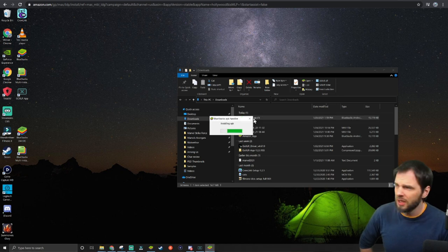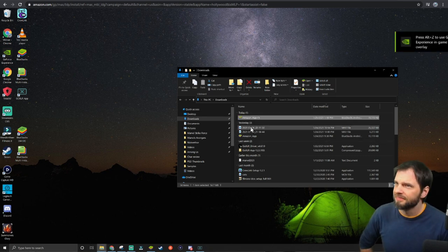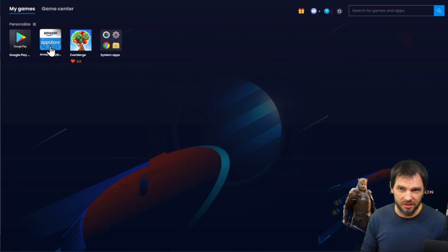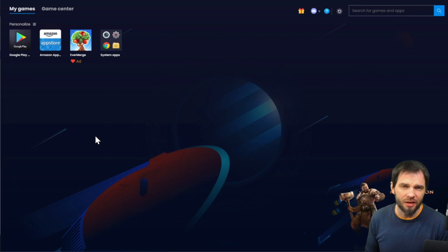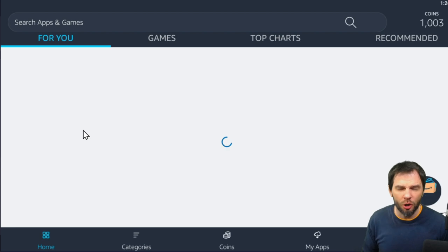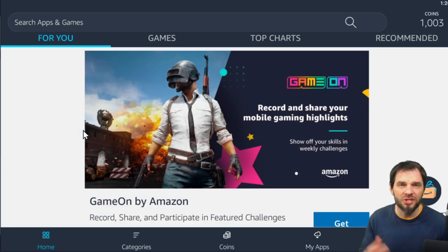Now on the desktop, pull up your Downloads folder. You can see the Amazon App Store APK in there. Open it — you can see it's installing, and the BlueStacks APK handler takes care of it. And there it is! However, you might notice some games missing. When I was testing this, I found that opening the Amazon App Store would crash either at the load-in or login screen.